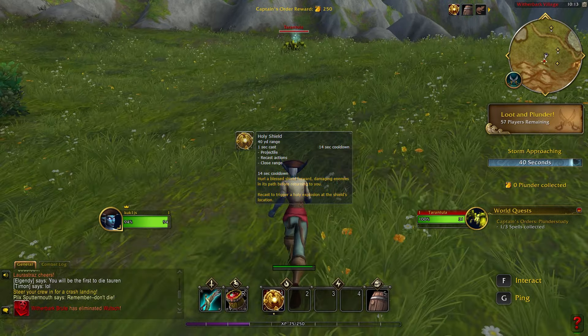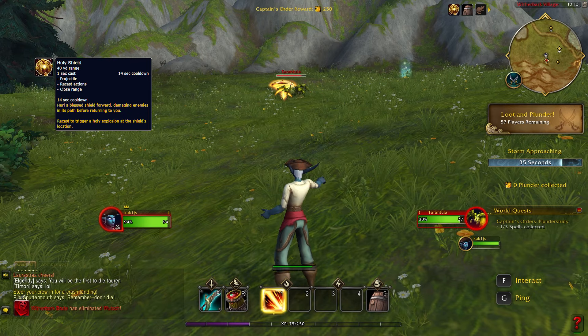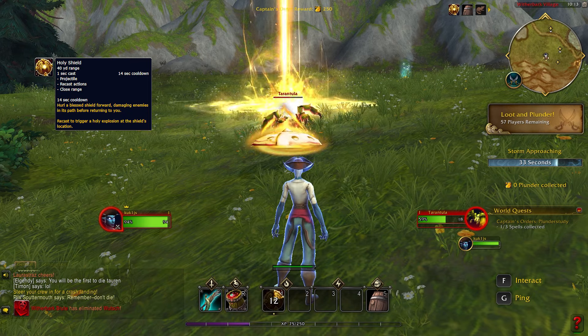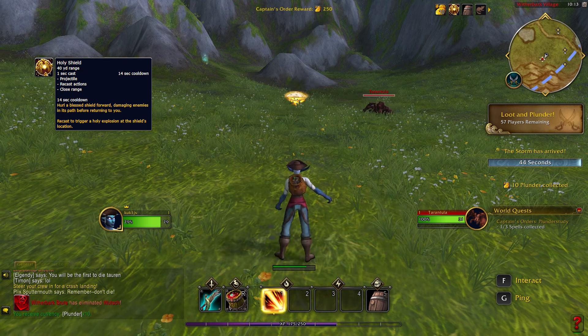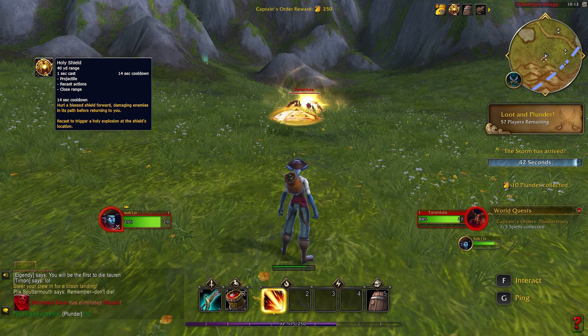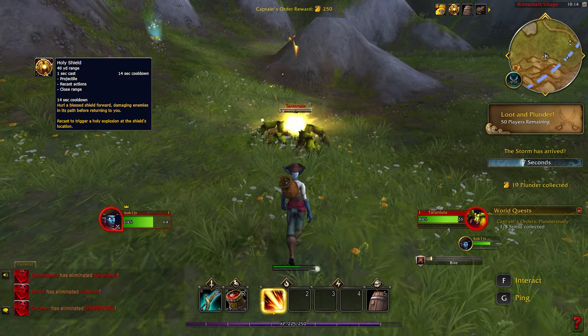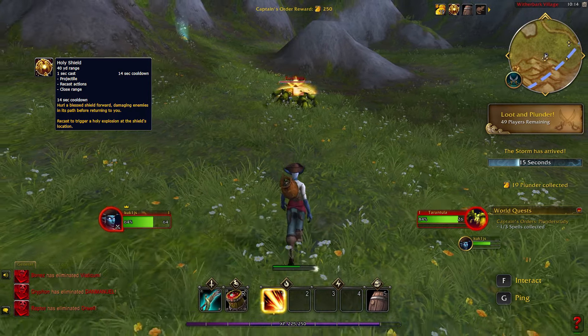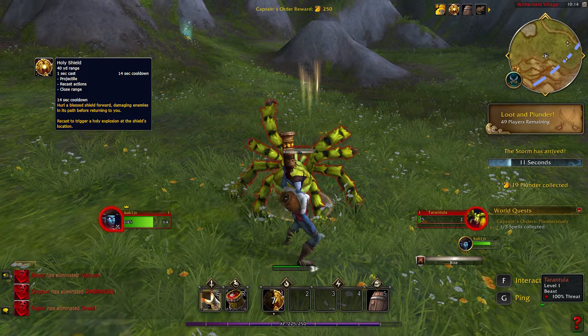Holy Shield hurls a spinning shield into the distance, damaging enemies in its path when going forward and when it's coming back to you. Additionally, while the shield is flying back and forth, at any point you can cast the ability again to trigger a holy explosion that deals extra AOE damage. The spell has a 14 second cooldown.